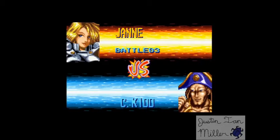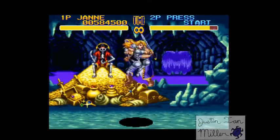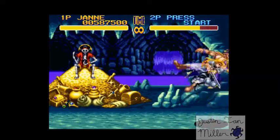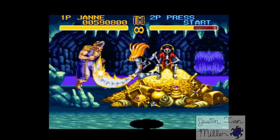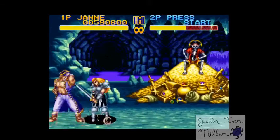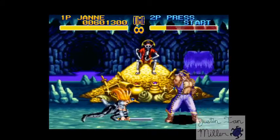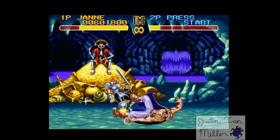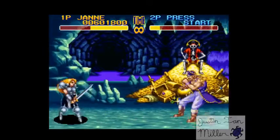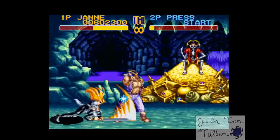Now we're going out to sea and fighting Captain Kidd. I really like Captain Kidd, he's a cool character but he's really hard to fight. Let's see if he pulls some of the crap he usually does. That's the thing with Jan — she's the only character smart enough to bring a sword. I mean, this guy's a pirate, shouldn't he have a sword? Did he just take his shirt off and say, 'The best weapon is your hands! You're not a true pirate unless you can fight hand to hand.' And I beat him.